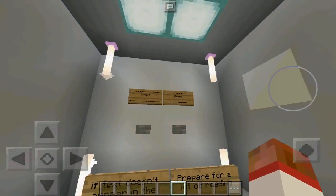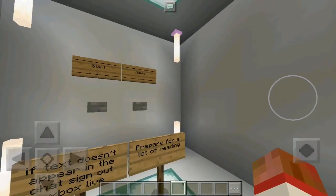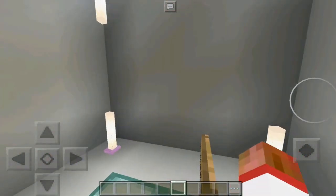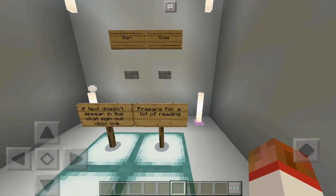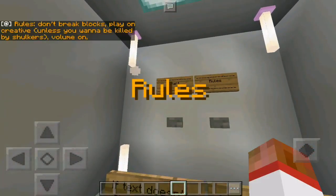Today we've got this map, which features all of the Minecraft Pocket Edition exclusive features — features that only exist in Minecraft Pocket Edition, nowhere else. We'll be showcasing that with this map. The rules are: don't break blocks, play on creative unless you want to be killed by shulkers, and volume on.